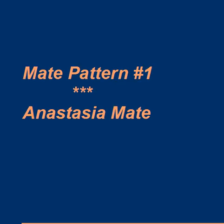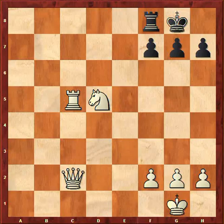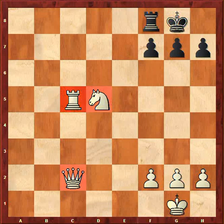Our first pattern is a mate pattern called Anastasia's Mate. Onto the chessboard — this is to demonstrate the mate in its purest form. In this mate, these three pieces will cooperate to form the mate.